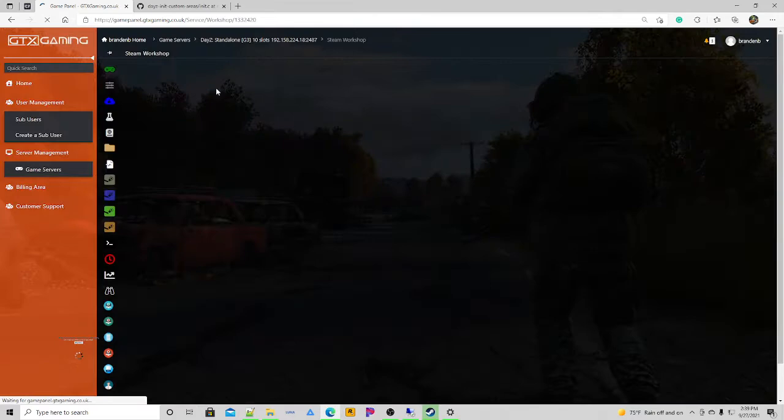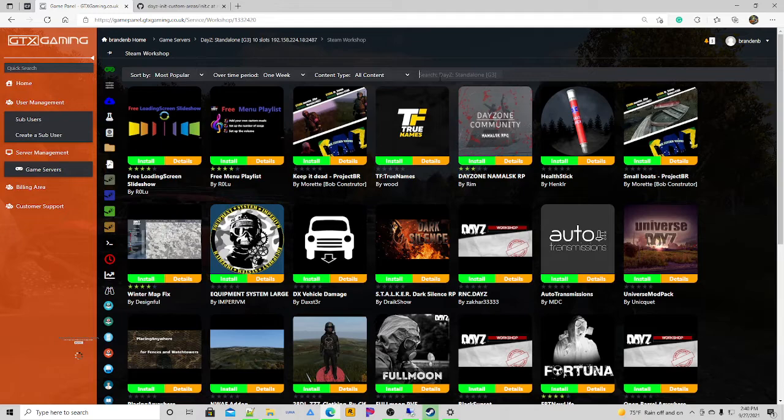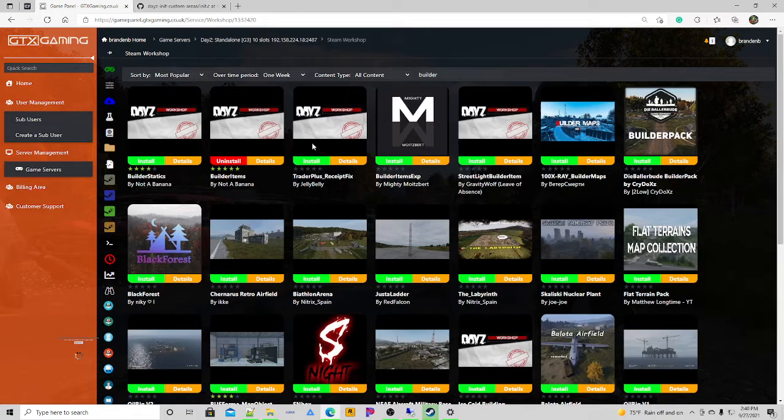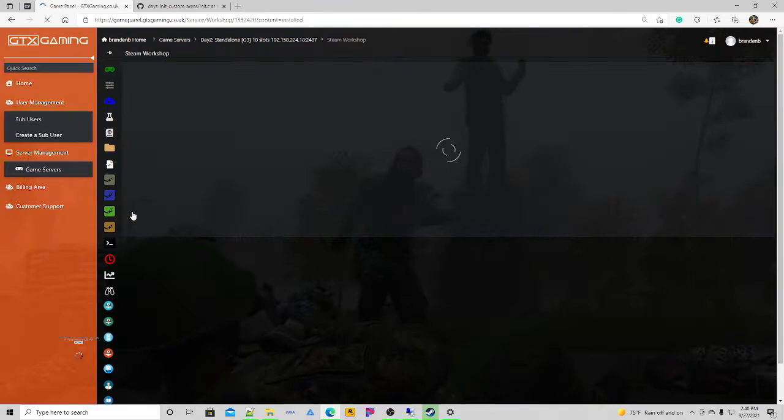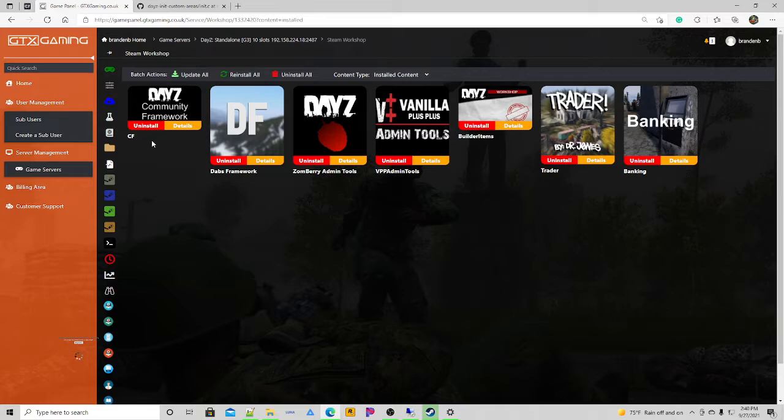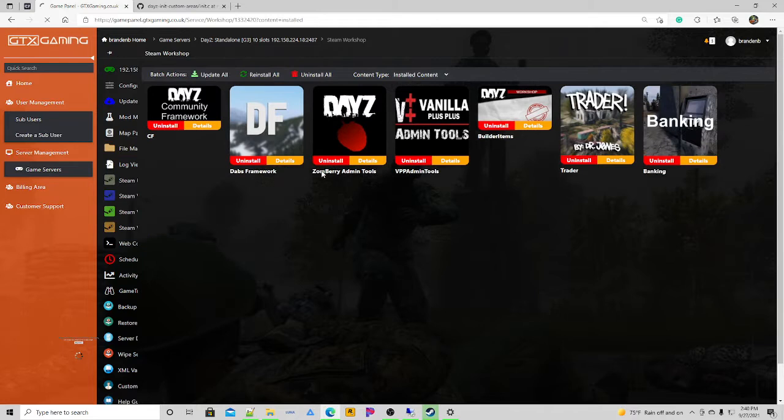That one's installed as well. You'll need one more thing — it's called Builder Items. Type in 'builder' and you'll see Builder Items by Not A Banana. I already have it installed so it'll continue on. So we have the banking, the trader, the builder items, and all the ones we installed in the last video.